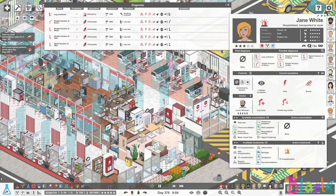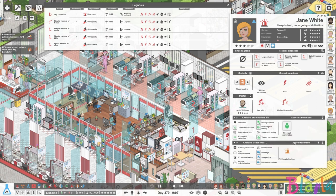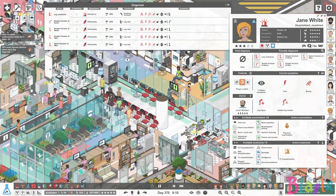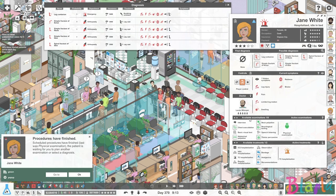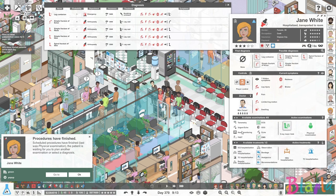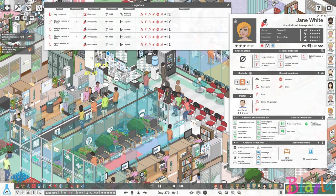Somebody's coming in through trauma — it's always really busy in the morning. I like to take over anybody that is in trauma, although this is a very straightforward one. We're going to do a leg x-ray. Is anyone else looking exceptionally peaky around here? Let's send them straight to Orthopaedics and we will then get them the lower limb x-ray. Might as well do the interview while they are there as well. I don't think we need to worry about them anymore.